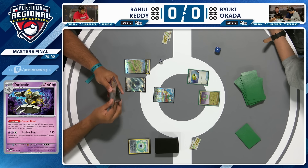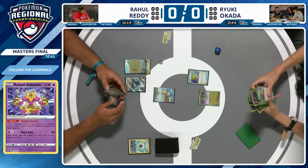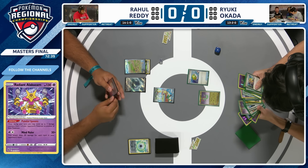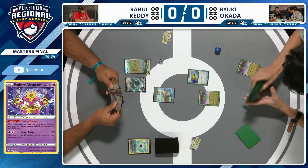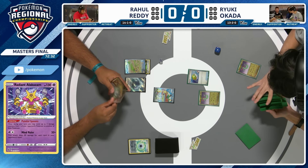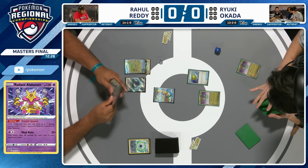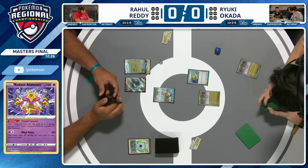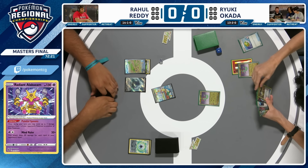It's a deck that really benefits from the new Stellar Crown expansion — we've got Crispin, Sparkling Crystal, and before that, Shrouded Fable gave it the Dusknoir line. The last two expansions really turning Dragapult from an also-ran into a top contender, and here in the final at Dortmund Regionals, piloted by Ryuki Okada. We have two Dreepy down, an energy on a Dreepy, a Rotom V, and an early Iron-O.